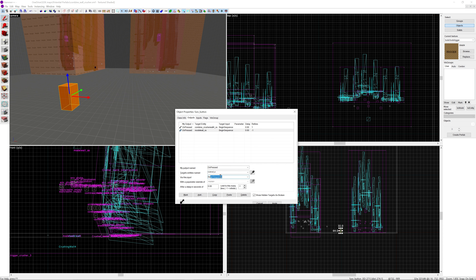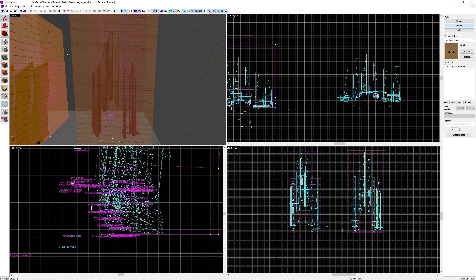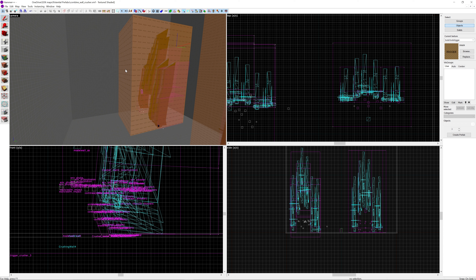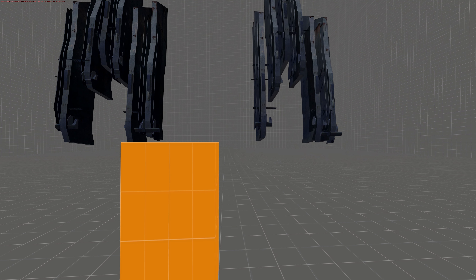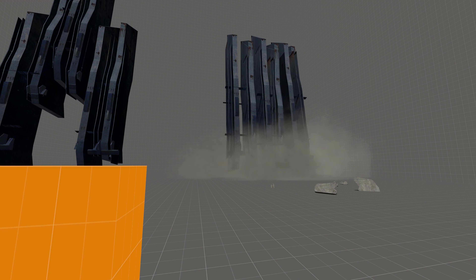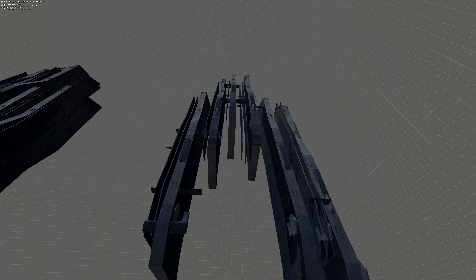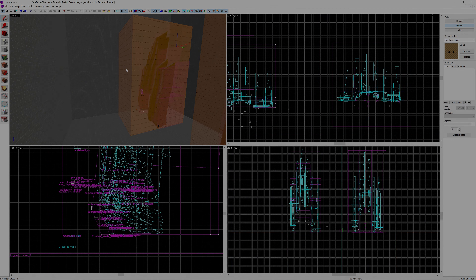That is pretty much the Combine Wall Crusher. I apologize for taking so long - the easy solution is just to copy it from D2 Prison 05. I'll show footage of what it looks like in-game and whether it works as it's supposed to. Best case it does with no issues; if not, D2 Prison 05 is the route to take. I hope you found this informative and helpful. If you have any suggestions for Hammer tutorials, let me know - have a great day, see you later.